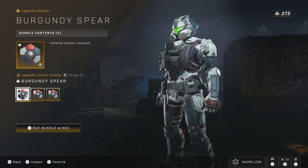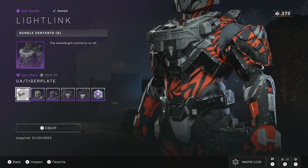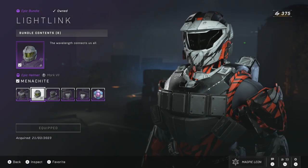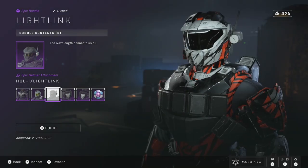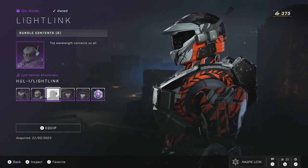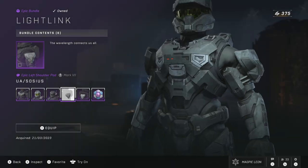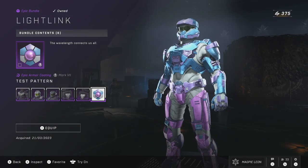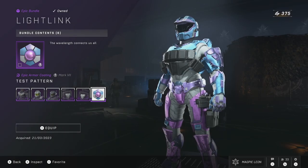Especially when you compare it to our final bundle this week, the Light Link Bundle — the one that contains the Menachite Helmet. The bundle contains 6 items and costs 800 credits. You get the Tiger Plate Chest Piece, the Menachite Helmet, the Light Link Helmet Attachment which can be used on a couple of helmets — I know it works on Menachite, and I think it might work on Mercury and potentially Flanker. It does show on the Cavillano helmet when you preview it, however it is not compatible with that helmet. You also get the Socius shoulder pads and the Test Pattern Armour Coating. This is 400 credits cheaper than most armour bundles, and I do think Menachite is one of the nicest helmets in the game.